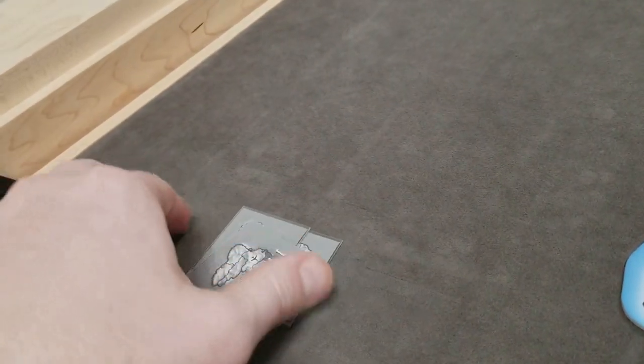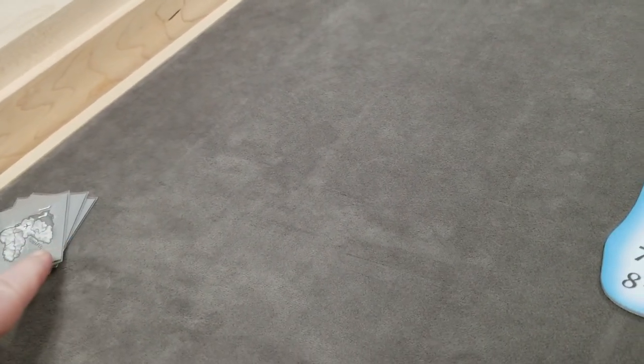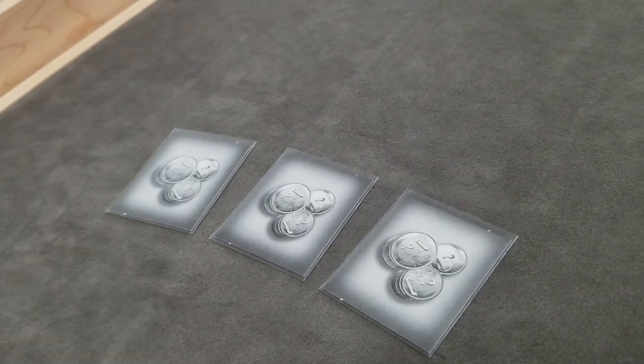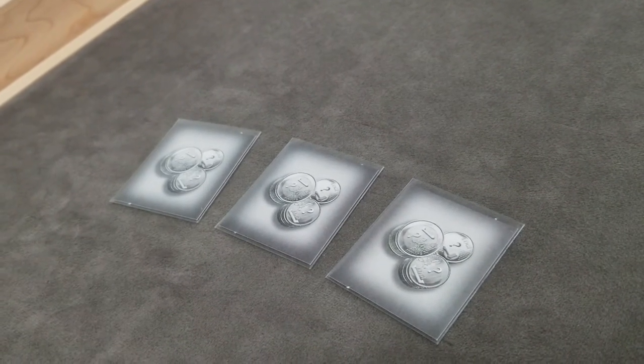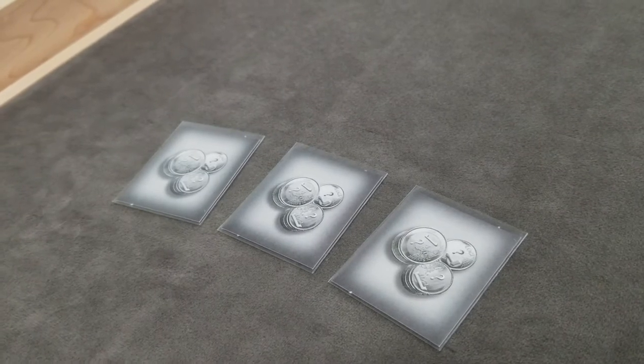Once players have placed their boat, plane, and truck, remove those setup cards from the game. Then deal each player another three area cards. These are kept secret and are used later in the game for bonus payouts.